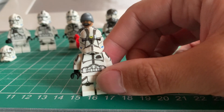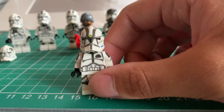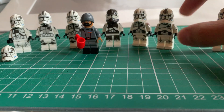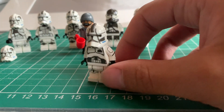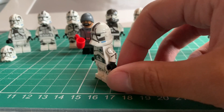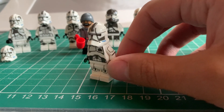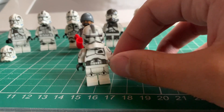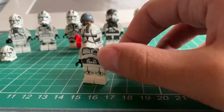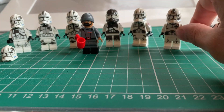Looks absolutely amazing. Thank you, Lord of the Bricks. Next up, we've got Lieutenant Creed. He is quite plain, but he is one of the squad leaders, so he takes charge. He's no-nonsense. Great design, simplistic. I really like this.